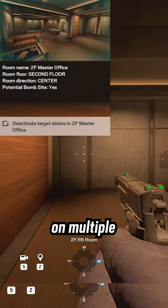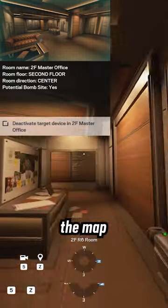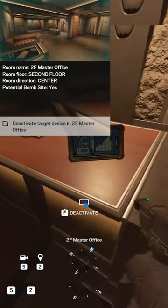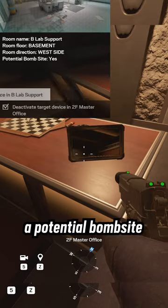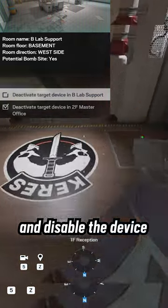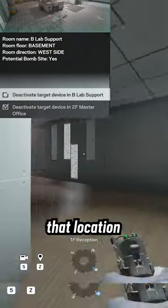You can launch this game mode on multiple different maps and it will give you objectives all across the map. It'll tell you on what side of the map it is, what floor, and if it is a potential bombsite. You have to go to that location and disable the device, which will also give you a sound cue to alert you once you're near that location.